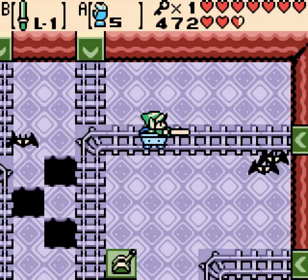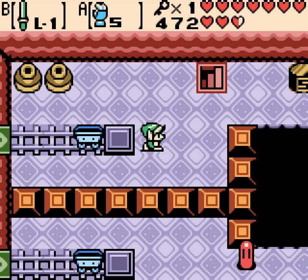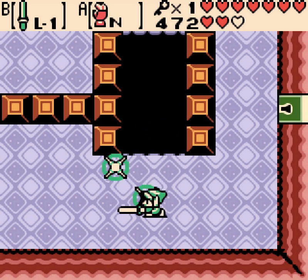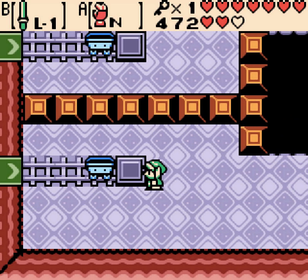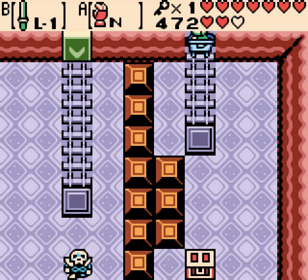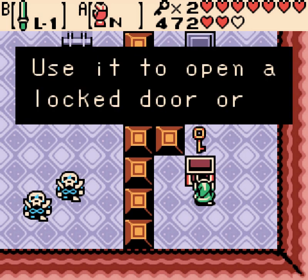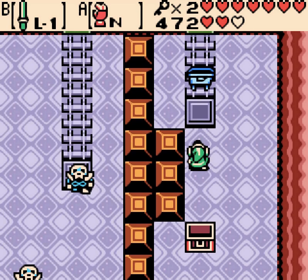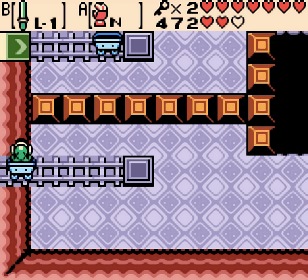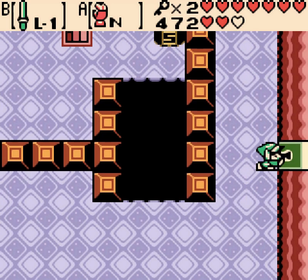There's another case where the minecart didn't come back, so I had to reset the dungeon. I know we saw it earlier, but I like how this game gives you a dialogue if you try to open a box from the side. And then in future games they just were like, forget it, and they let you kick it over from the side — which is so much more fun.